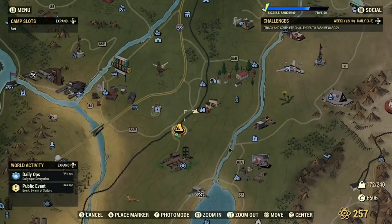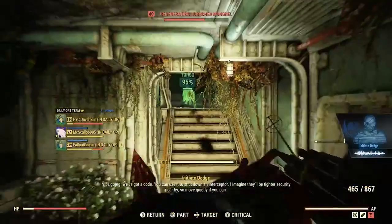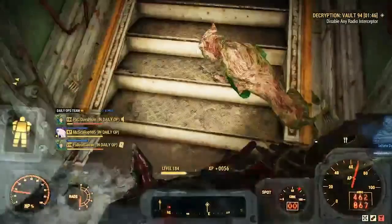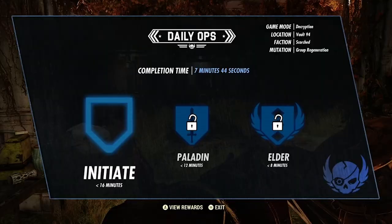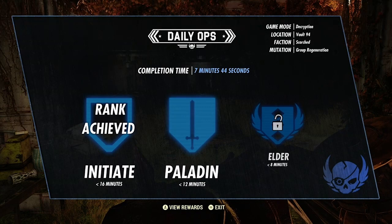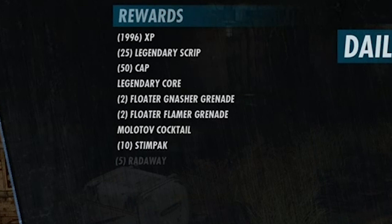The second way to collect cores is to run the daily ops. Similar to before, go to your map, press up on the d-pad and select daily ops. This can be challenging depending on what enemies are in the event for the day, especially if you are a lower level. If you're concerned about running this solo, try to put together a team — it'll help you complete the event more effectively. Once you complete the event you will check your rewards and see you received a legendary core. If you enjoy daily ops this is a good way to collect cores and legendaries to break down for scrip.